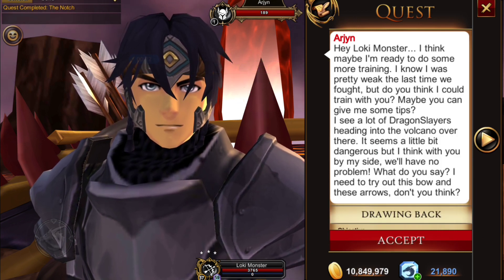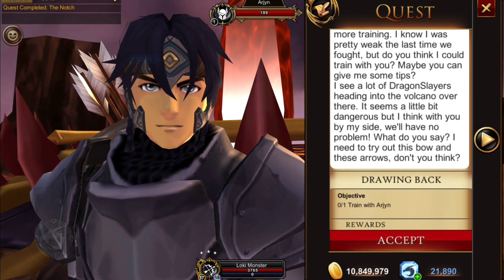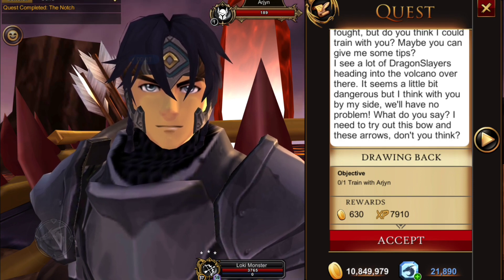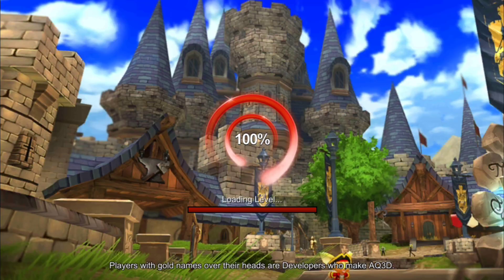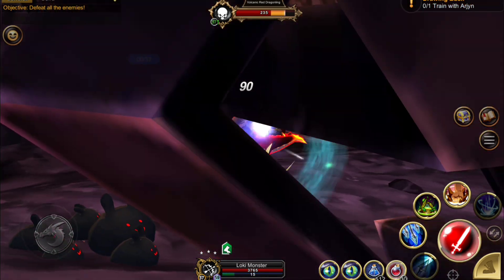Next we have a quest where we need to help train Arjun again because he still needs a little help. When we accept this quest, we'll look at the menu and now we see another crystal with a Train Arjun option. You want to click on that and then enter this dungeon with Arjun.